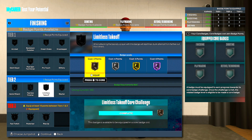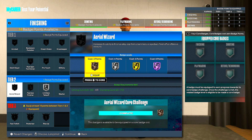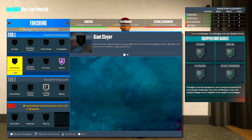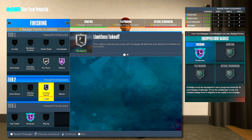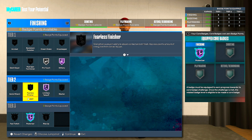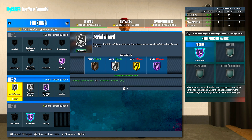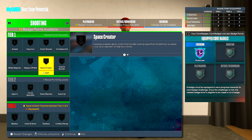For finishing badges: limitless takeoff — you only need this on silver, it works just fine on silver, so save your badge points. I love area wizard, that's been my go-to badge lately for putbacks, but you don't have to put that on if you don't want to. Definitely put on slithery. You can put on posterizer but it's not needed. Takeoff can go up to Hall of Fame if you like — pro touch, area wizard. You can use fillers if you want. I prefer to keep limitless takeoff on silver so I can put those extra badge points somewhere else.